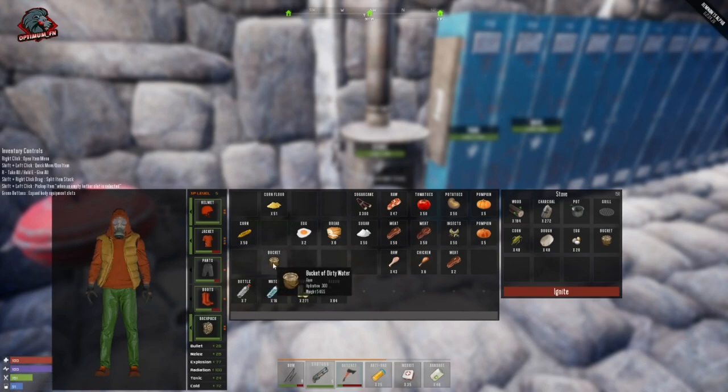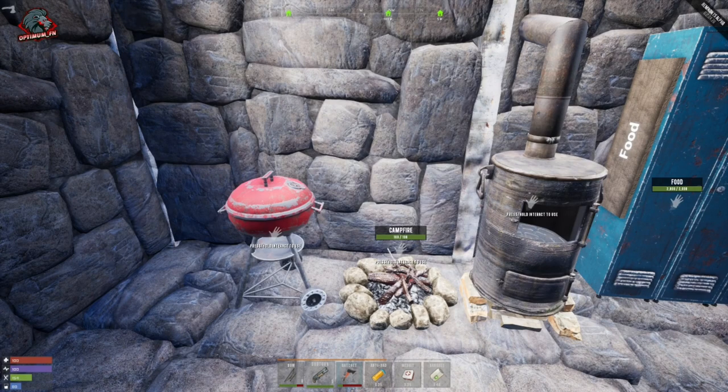With the stove you can cook up to six items at a time. Just throw your items in — it doesn't matter what they are — hit ignite and it will cook up six items at once, versus the campfire which only cooks two items at a time.